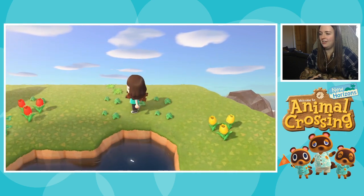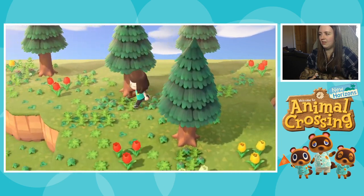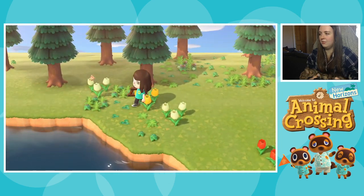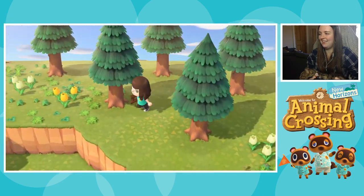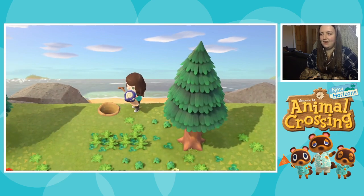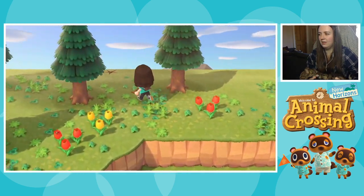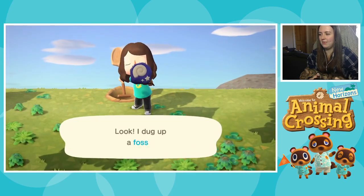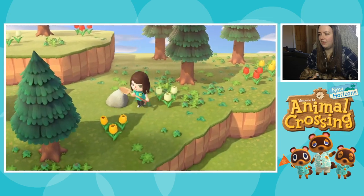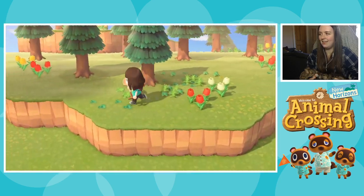Looks like there's a pond over on the other side. I could dig up some of these tulips and bring them back, or I could just pluck them right now. Let's hop back down. There's another orchid mantis — I didn't mean to scare it, dang it! Things to dig — I actually found four fossils today, but of course the museum being built means I couldn't have them assessed. They're just waiting in storage till Blathers opens up the museum. Another rock — more material options. It's so bizarre being up on these cliffs after not being able to access them for a while.